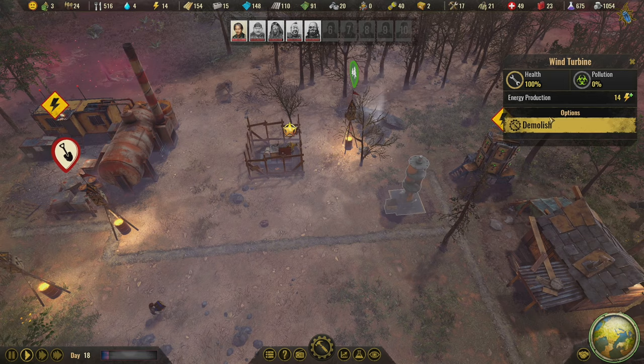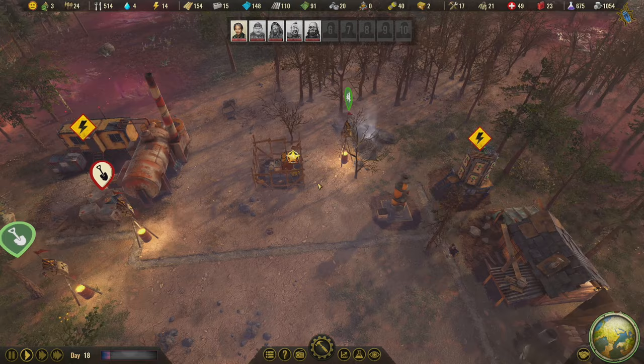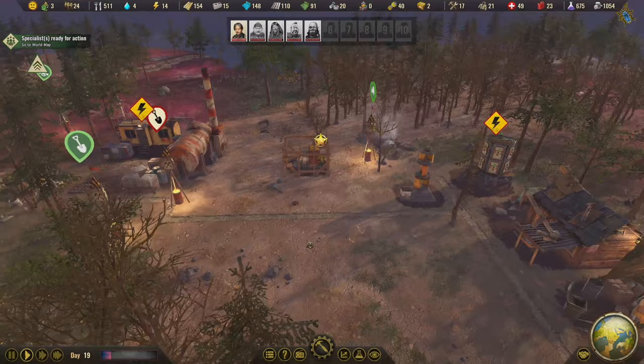We're going to be producing 14 power but using 12 power consumption for the environmental station, which means we'll be net positive at plus two. Even though we're powering this with wind energy pretty consistently, the battery will still be getting a little trickle charge, and we'll hopefully be fully charged by the time we have another magnetic storm.